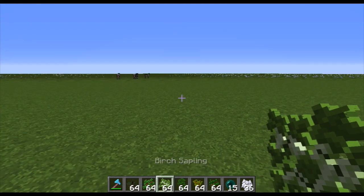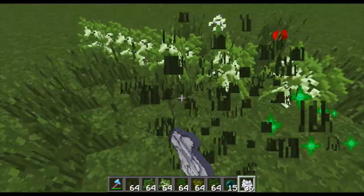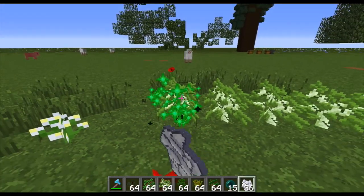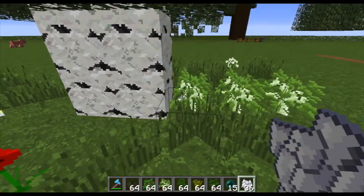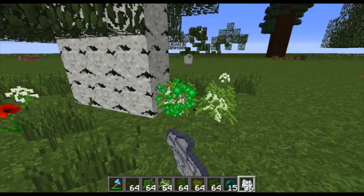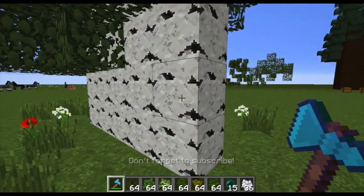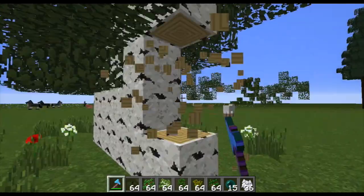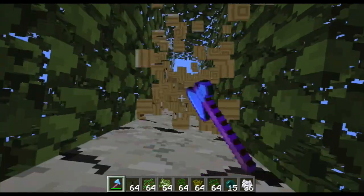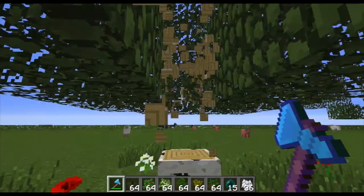The next one is the birch sapling. Like oak, you can just line them up in a line as long as you want. If there's grass around it, it doesn't grow, so clear that first. Warning: sometimes a birch tree can grow too tall for you to reach the top block from the ground. What I like to do is cut off the lower blocks, jump on, and then cut off the rest. I like going like this just to ensure that you can reach the top, and then chop off the bottom. That is how you do birch trees.